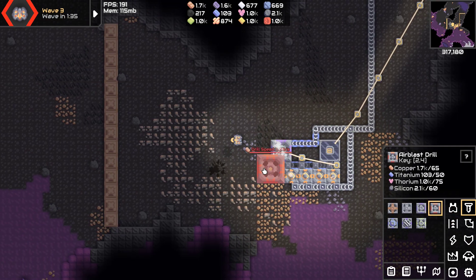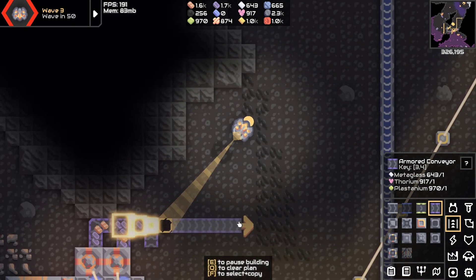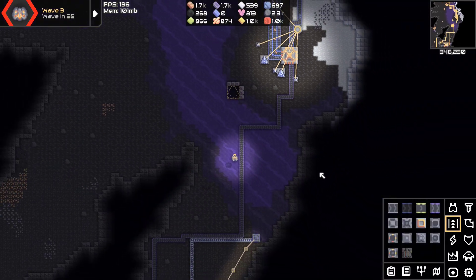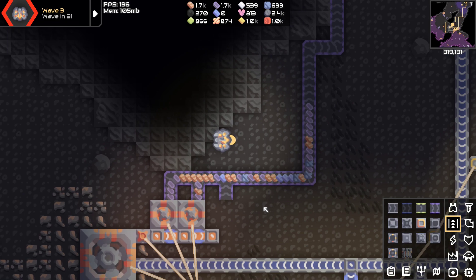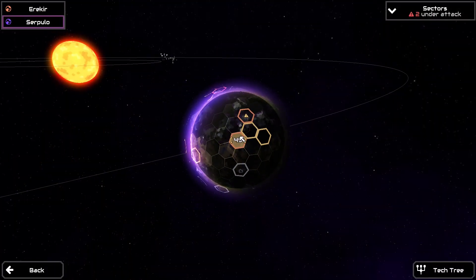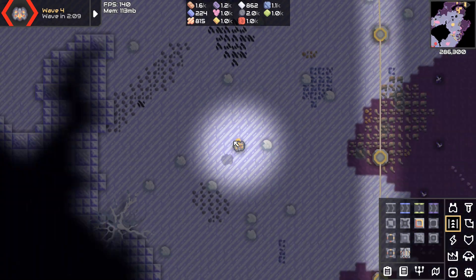We got the resources, let's go full build. Armored conveyors — oh, but you could just use the slow conveyors. Well, that ate into our slag supply pretty hard but it's fine because we're getting titanium. Titanium done!